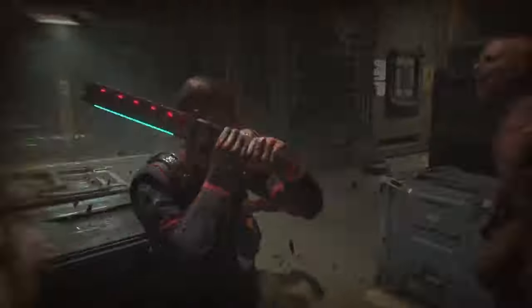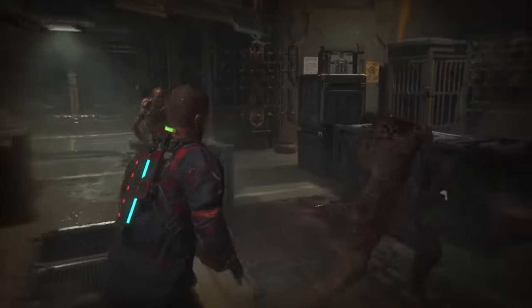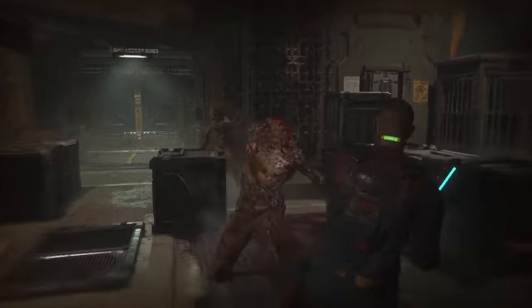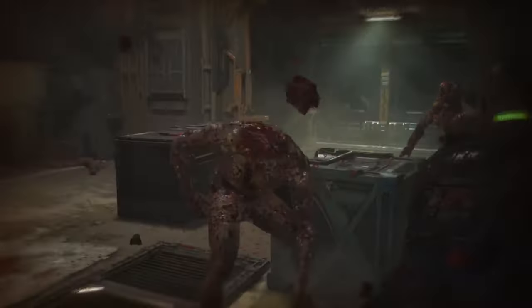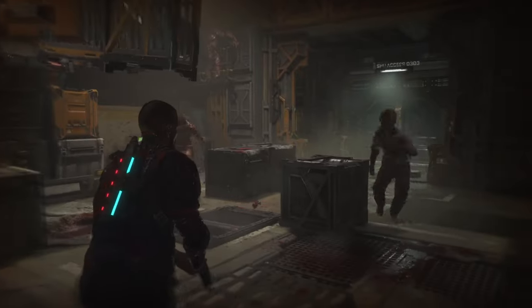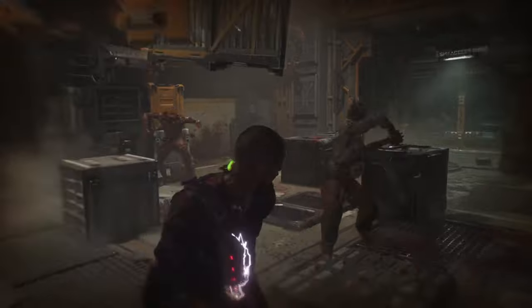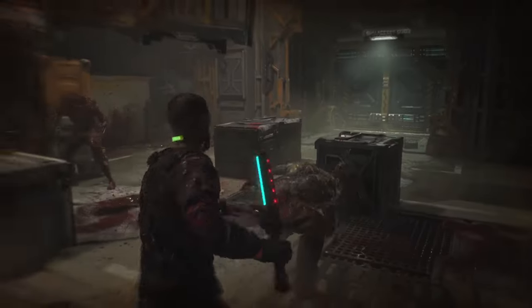From there I'll talk about the dodge mechanic, because you're going to be dodging a lot. Dodging is very simple — just move left or right whichever way you want. No timing is required. The only thing you need to keep in mind is not to dodge in the same direction twice in a row. You can block as well, but it's not recommended because you take chip damage, unless you upgrade your stun baton.